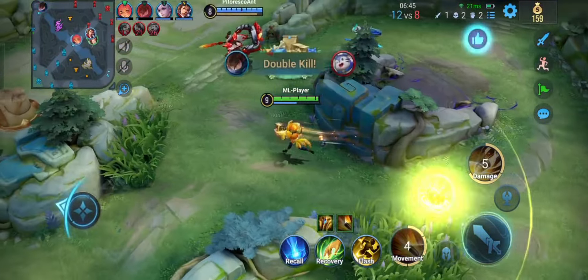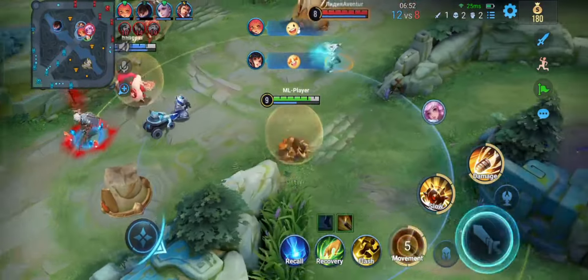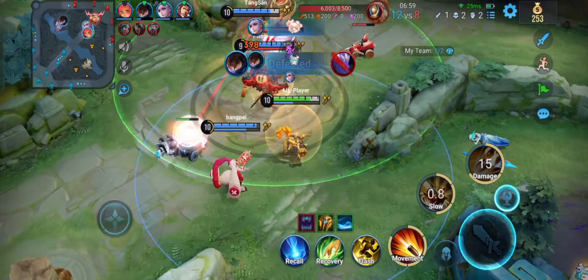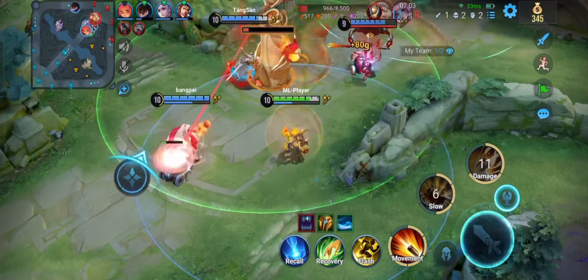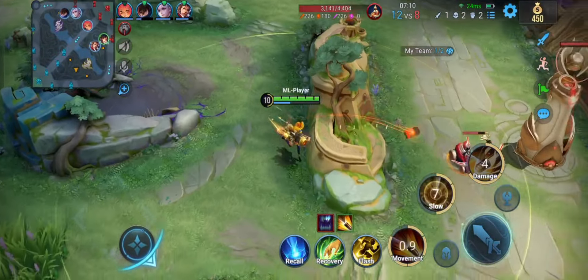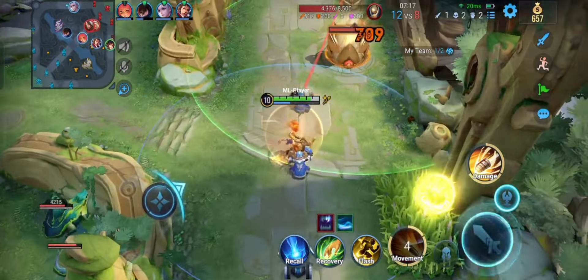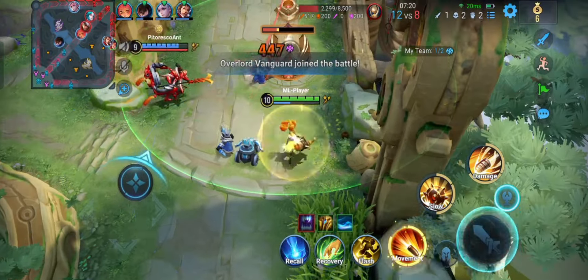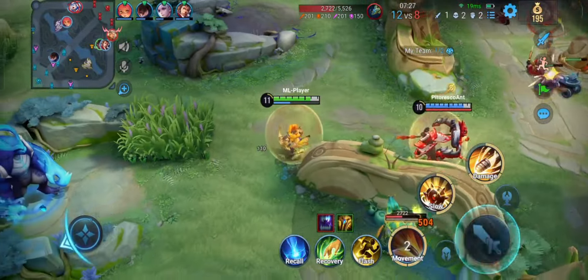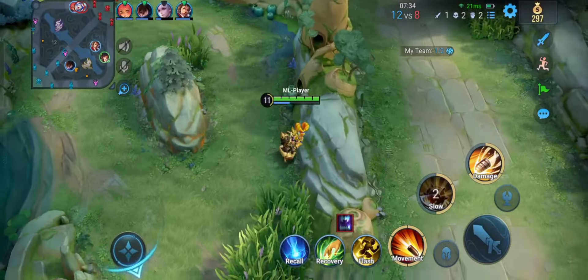The minion wave went to the farm lane so I went to the mid lane to clear the tower. Then the minion waves went to the farm lane so I cleared the farm lane too. I saw Hoi on this lane so I went to clear the jungle because I was sure I could kill Hoi with the Stiaria over him.